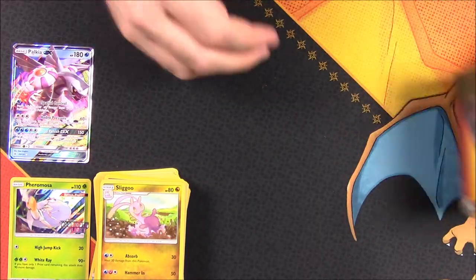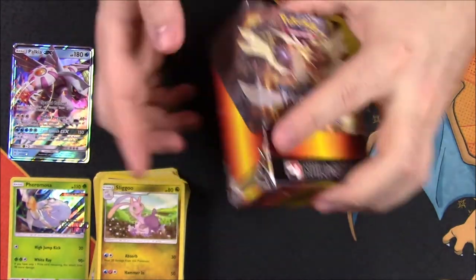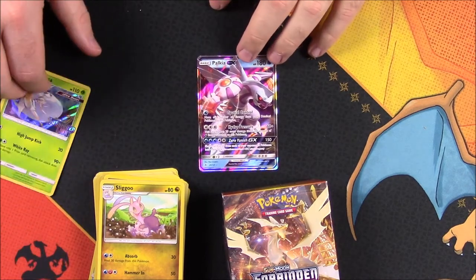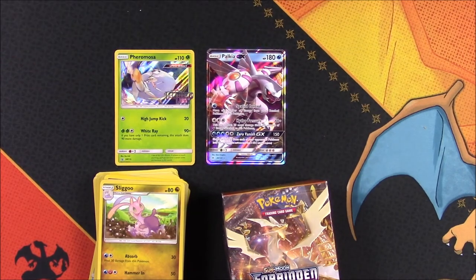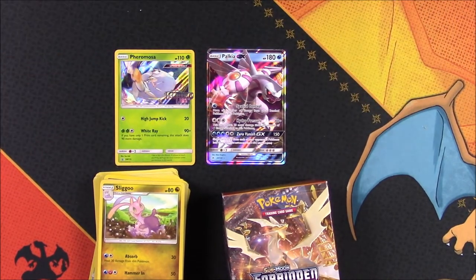So that's going to be it for this pre-release pack. This nice little box you can find at GameStop now — Forbidden Light with that cool artwork on the back. We were lucky enough to get a Palkia GX, though I did just open one yesterday so it kind of took the excitement out of it. And of course our promo card with the special Forbidden Light print is Pheramosa, which is really cool that we got that. I hope you enjoyed this unboxing — let me know in the comments below, don't forget to subscribe to see more Pokemon card videos, and we'll see you next time!